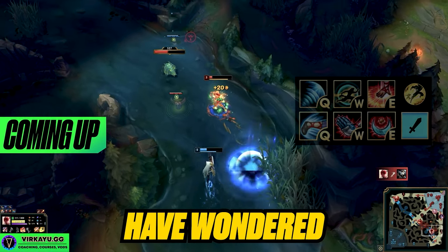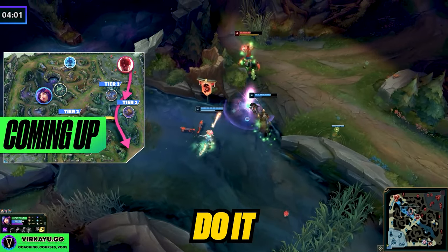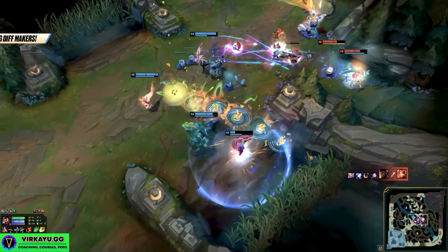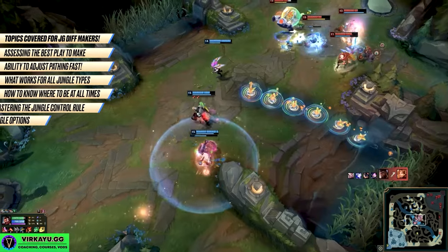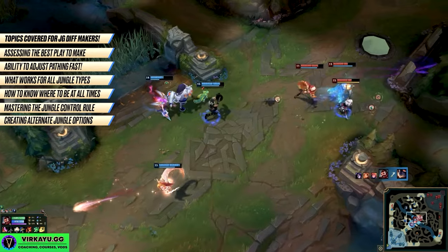All junglers at some point have wondered how the enemy jungler controlled the game so easily, and how the challenger jungler does it every game. You all know what it's like when you have a high elo smurf against you. If you're wondering if there's some secret jungle stuff to control games — well yes, there is. It's this video.